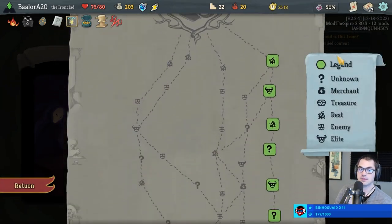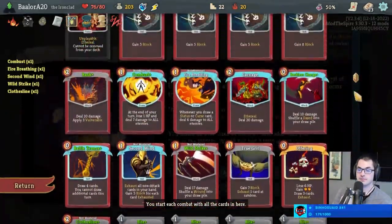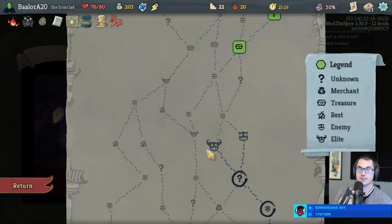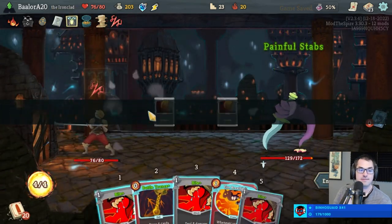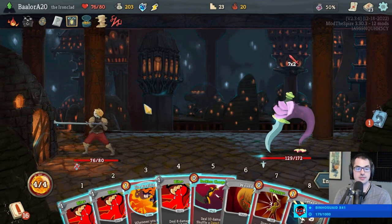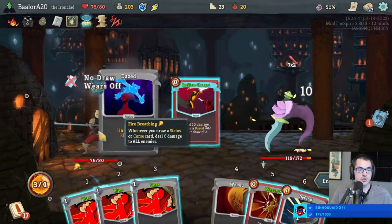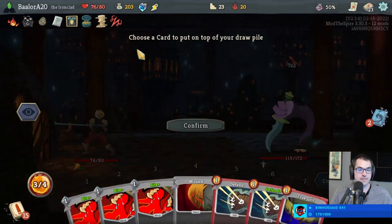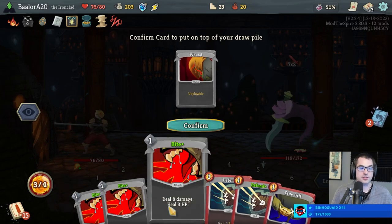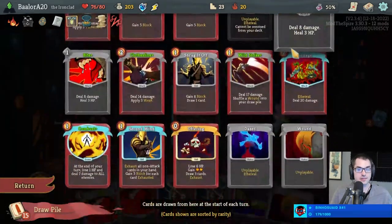Who's our boss? Collector — hmm. I think we refuse. Close call there though. Check this out: play Fire Breathing, play Reckless Charge — no draws removed — so we can play Warcry. Warcry can put a Wound on top of the draw pile if we want to, which would cause six additional damage next turn. Let's do that.